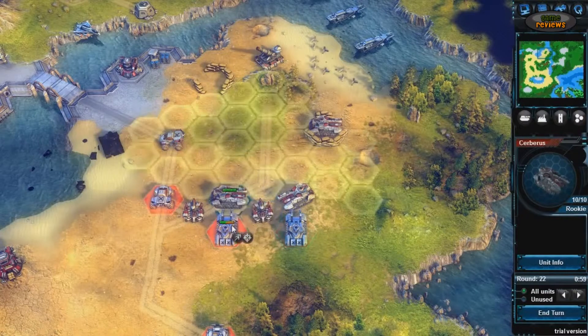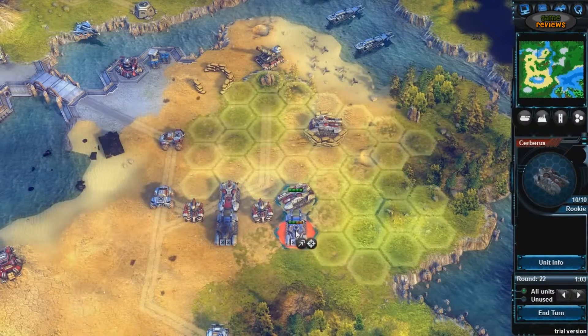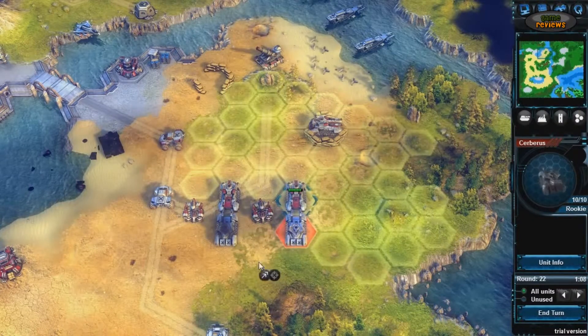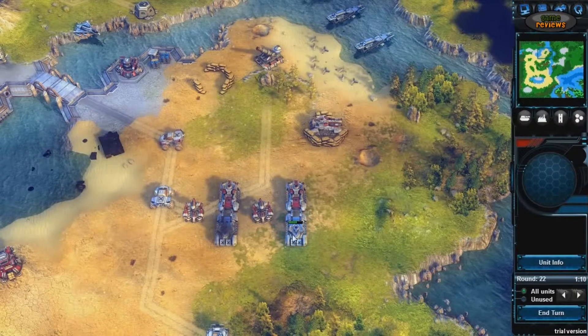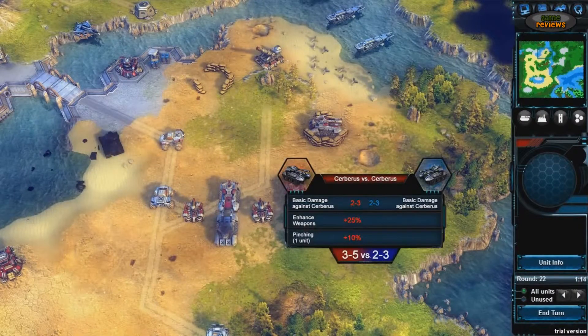Additional factors are the type of terrain and whether the unit is in a defensive position. The estimated amount of damage a unit will deal on another unit is displayed in a preview on the target unit's life bar. If you want more detailed information, just do a right-click on the unit.